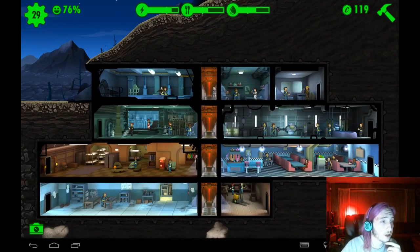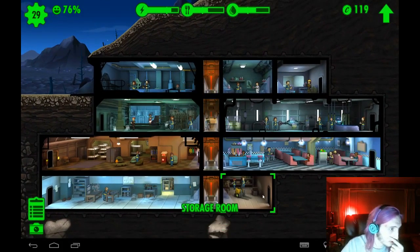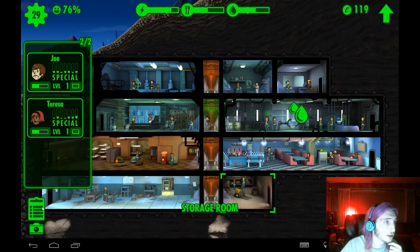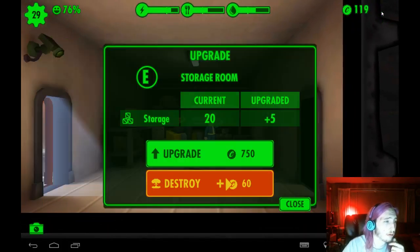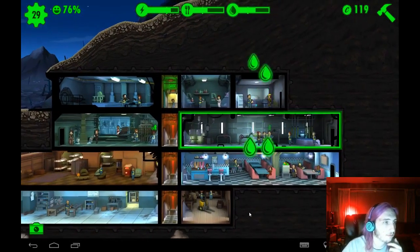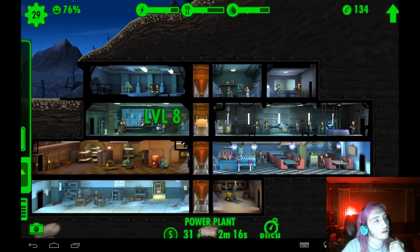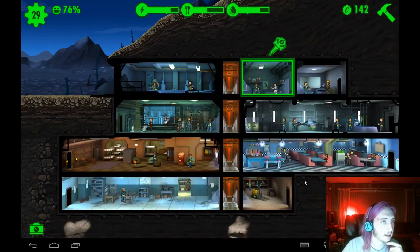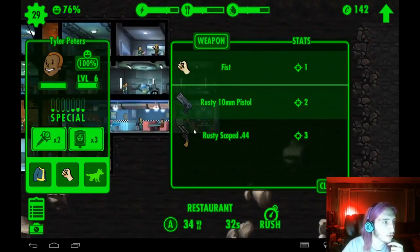76% happiness — it is going up at a steady pace. Storage is full. What's in storage? How do I check what's in my storage? I might be better off just upgrading this particular storage bay instead of continuing to build on it for the moment. I know I'm gonna have to build more onto it, but right now it's fine. And if my lazy ass would go through here and give away all the stuff that I have to these people, I wouldn't be having a problem.